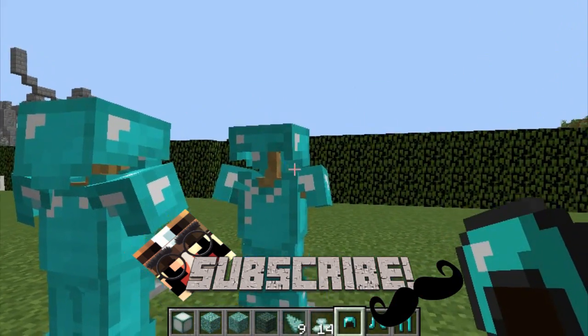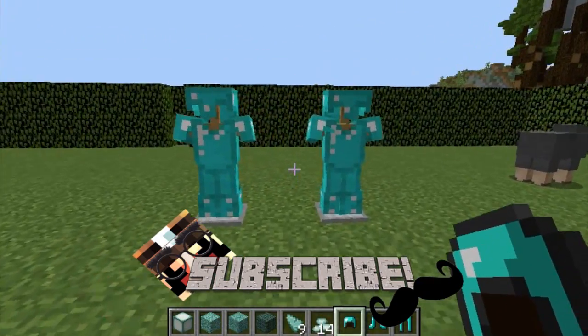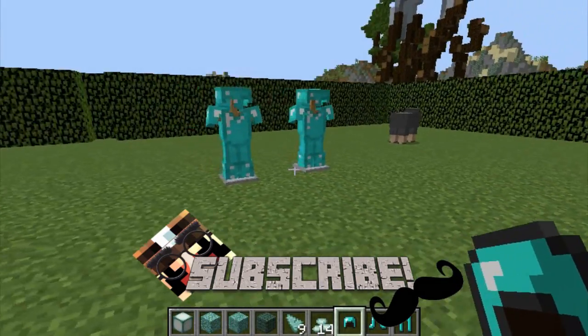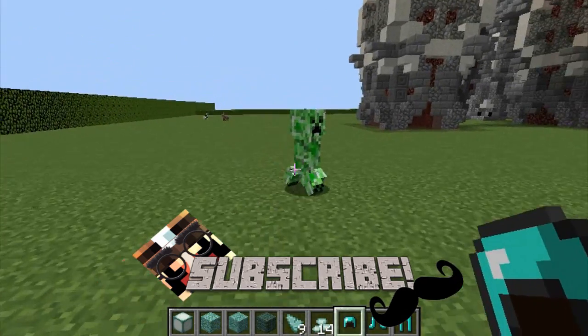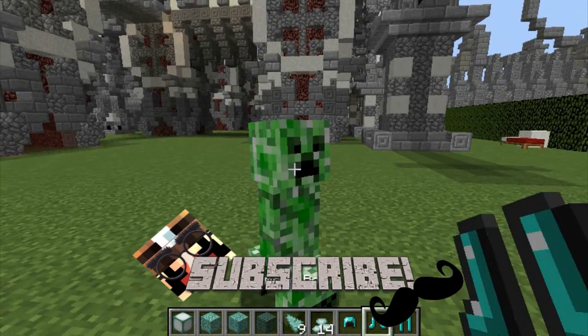A decoration block is one that looks different from standard blocks and has a different purpose. The armor stand is actually a great block — you can put all your armor on it and make it look cool. I would build an armory for my armor stands, putting different sets of armor I got from mobs or crafted myself on display.